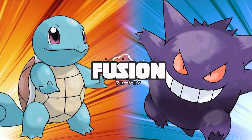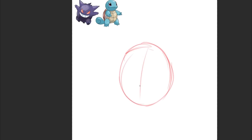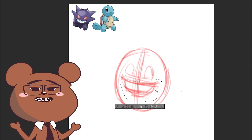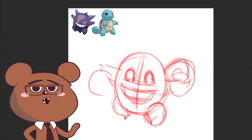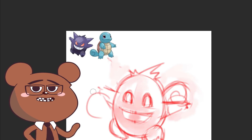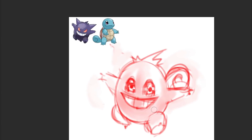We got our A corner and we got our B corner. Let's get them together and fuse these two. Let's get into our rough sketching and layout. These guys are pretty simple, basic shapes. I figured let's start out nice — we'll put Gengar's body on with Squirtle's kind of features, if that makes sense. Just making small adjustments, getting our rough sketch in there nice and good.